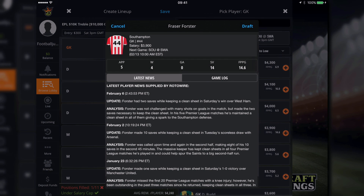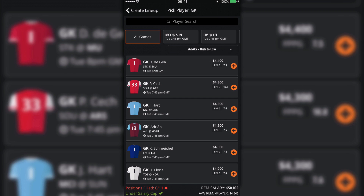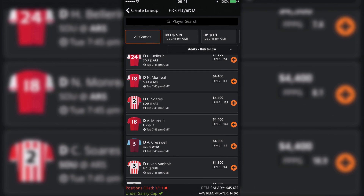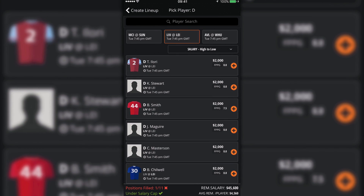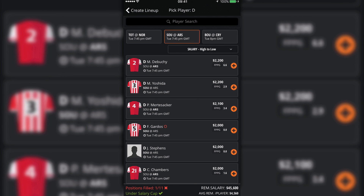As for goalies, a clean sheet is worth 5 points, 5 points for a win, and 3 points for saving a penalty. Conceding a goal will cost a goalie minus 2 points. Defenders and goalkeepers must play for 60 minutes to qualify for a clean sheet bonus, and goalkeepers need to play at least 60 minutes to secure a win.